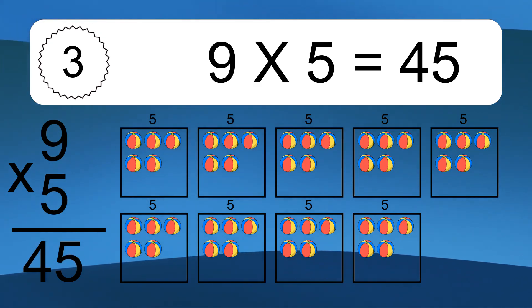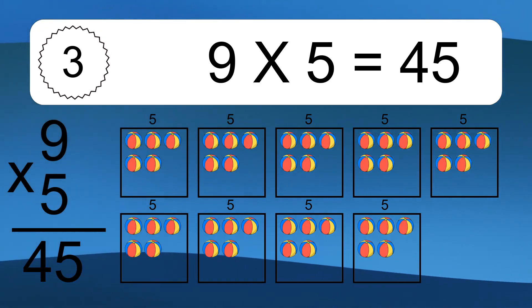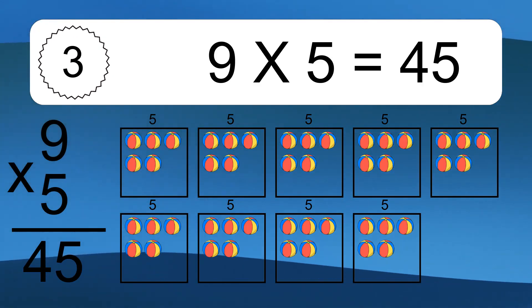We have 9 boxes, and each box has 5 colorful balls inside. If you count all the balls in all the boxes together, you will have 9 times 5 balls. This equals 45 balls.